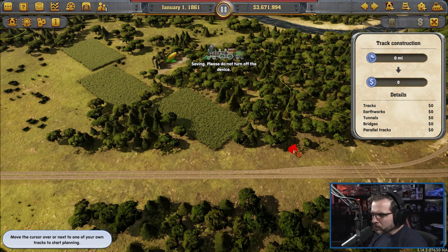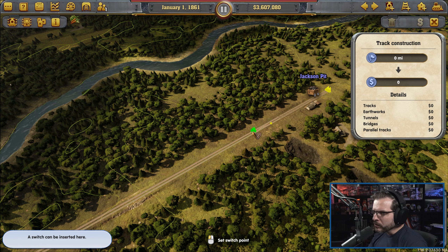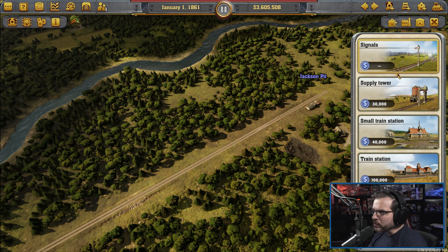We do want to go ahead and do some criss-crosses here. Criss-cross back here. Supply depots, supply towers kind of at the ends here — make sure everything's okay. Supply tower over here. All that looks good. And we just need some switches, some signals.